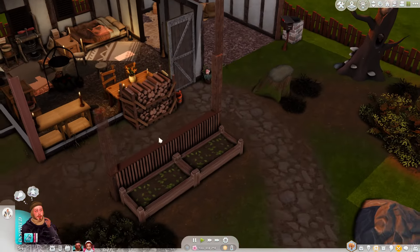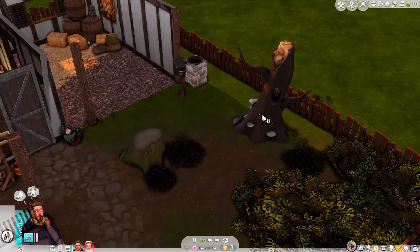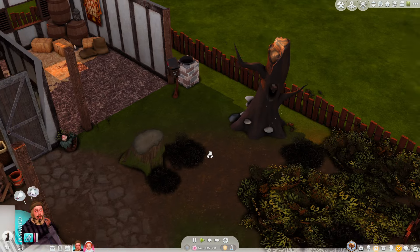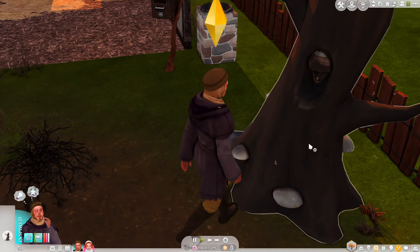I haven't actually played The Sims properly in quite a long time, and this is to get me back into it. We are going to have Udo gather some honey. You can see the little bees around it — this is so cute. There's a little beehive in there.